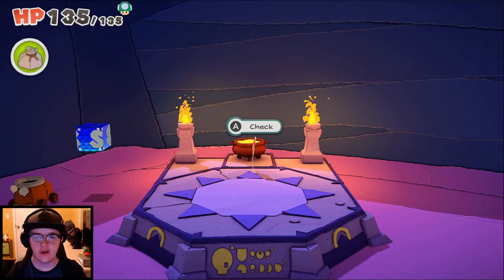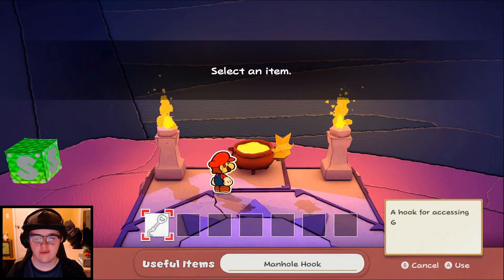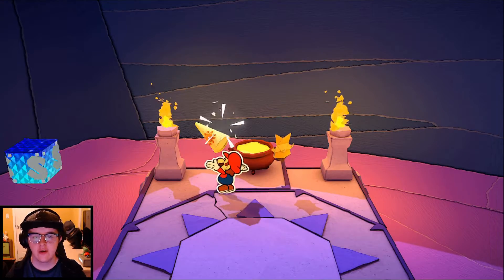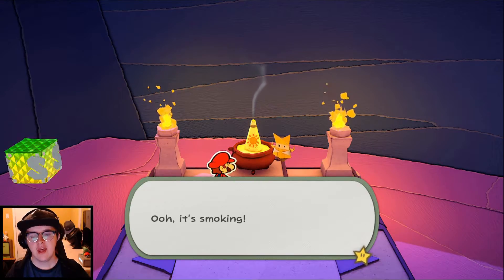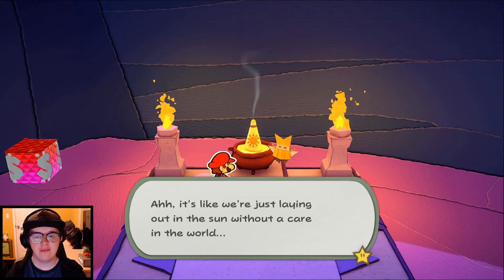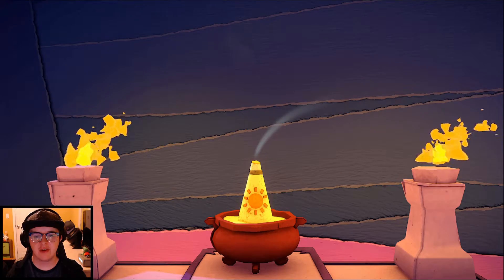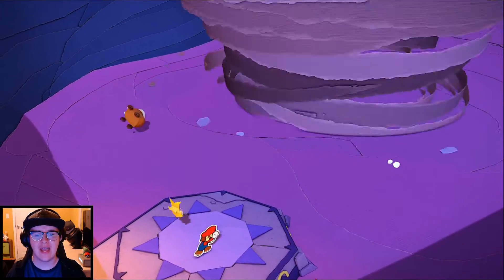Okay, we are finally at the sun altar. What we need to do is actually throw in our sun incense. Oh, we actually have more space for useful items now - so I was wrong on that being the max amount. That's actually good. I actually thought we were maxed out for a second there. So let's throw the sun incense on top of the golden pot of sand and see what happens. Oh, it's smoking. Well, it is an incense. The smoke is so fragrant - it smells like a sunny day. It's like we were just laying out in the sun without a care in the world.